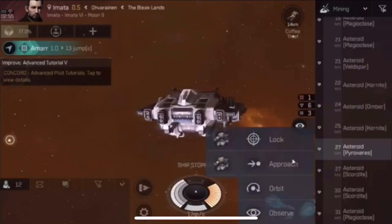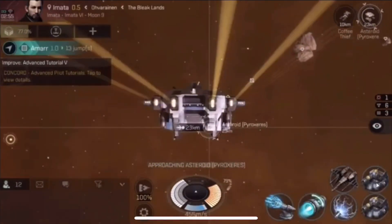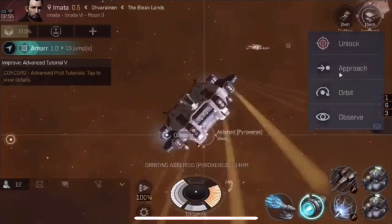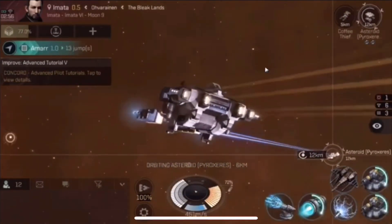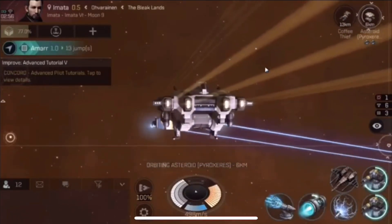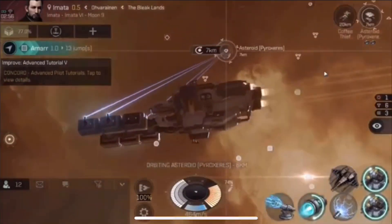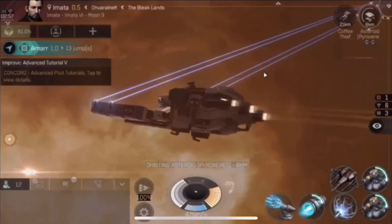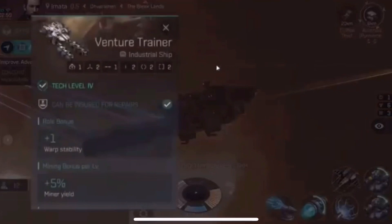If you pay attention to the inventory shortcut percentage, the math becomes much simpler — it gives you percentages so you can see how many cycles you need to reach 100% ore capacity. Mining lasers can also have their cycle interrupted: you can turn off the mining laser early and you'll get however much ore you've mined by that point. If you're at 99% inventory, you don't have to wait for the entire cycle to finish — stop it early as soon as you've gotten to the point where you get that last percent.